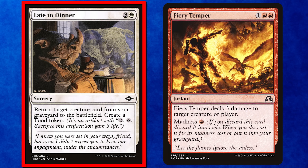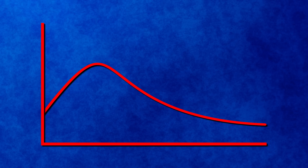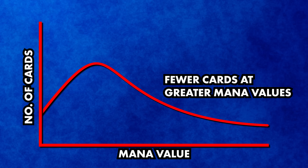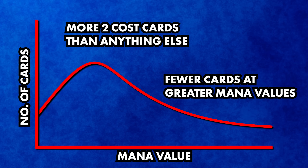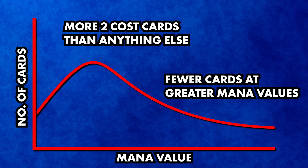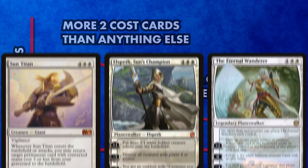The most fun cubes to draft are those that have some overlap between archetypes. For instance, if the Orzhov deck is a reanimator deck and the Rakdos deck is a madness deck, black discard outlets will be desirable in both archetypes — cards playing double duty, making your cube a more intricate and rewarding draft experience. Also keep in mind the number of cards at each mana value. Generally, you want more cheap cards and fewer expensive cards, as expensive cards will face more competition for deck slots.